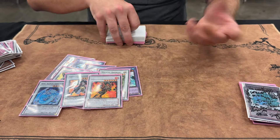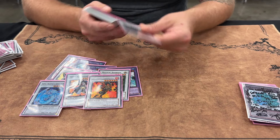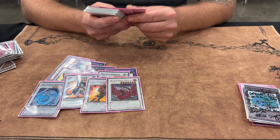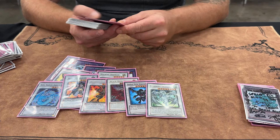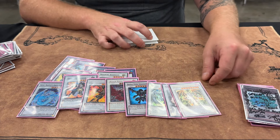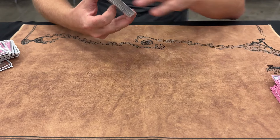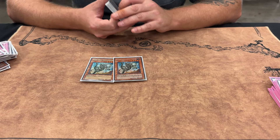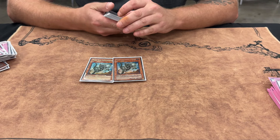Black Rose was insane — I used it twice and every time I did it won me the game. Also Dark End Dragon, Stardust, Fossil Dyna, and then Thought Ruler Archfiend — very good, nothing out of the ordinary there.